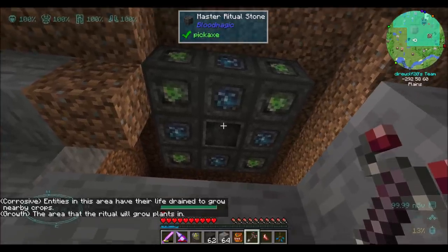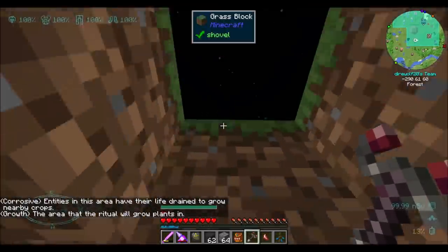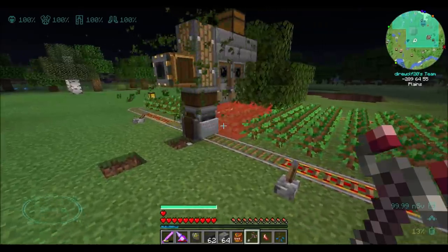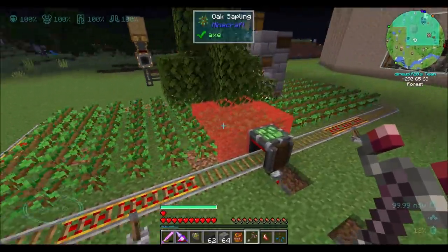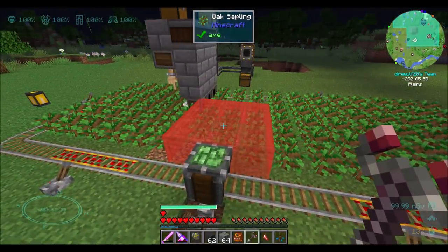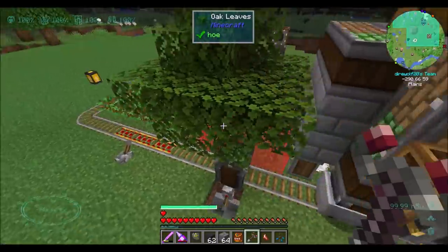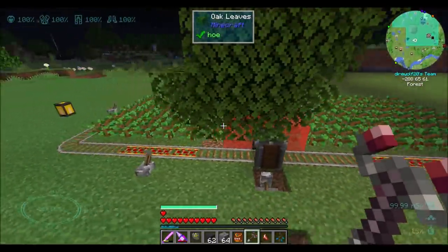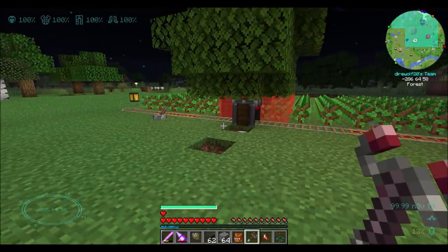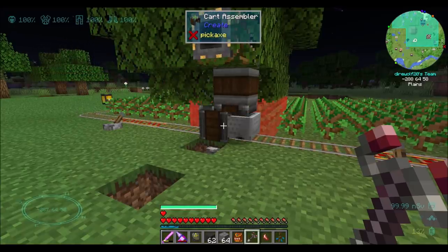Growth — the area that the Ritual will grow plants in. Yeah, that looks good. How good is this? I'm not 100% sure — just have no idea how useful this will be. Obviously we can augment it with the whole will system. It looks like it's doing pretty good — we've already had a few trees grow in this area pretty quickly. I feel like that's pretty noticeable. Based on what we've seen so far, I think it's already pretty obvious. I'm feeling good about it.